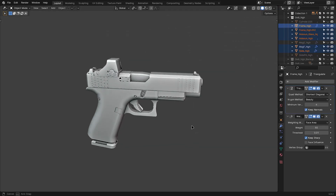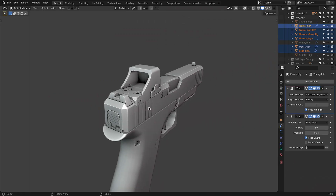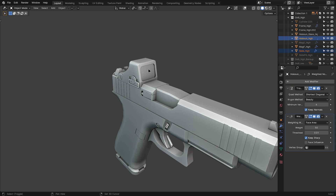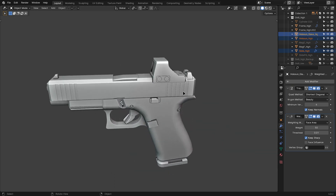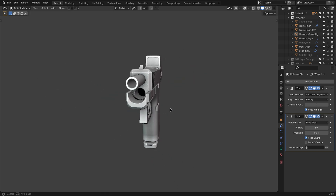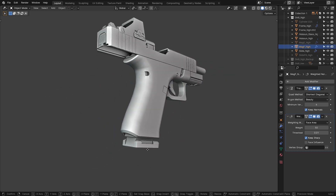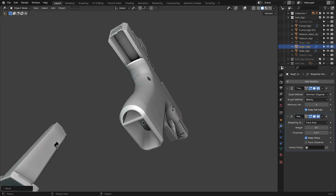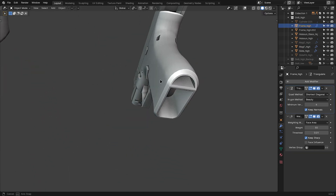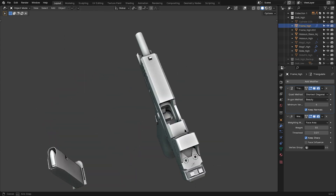Here's our first gun model for the game. It looks great and we also have a sight for it. We're still going to make a flashlight and other attachments — you'll be able to customize your guns in the game. So I'll make a bunch of attachments for all the guns, but our first one is done. Looking clean. We still need to UV unwrap it and make sure our texel density is good before texturing.